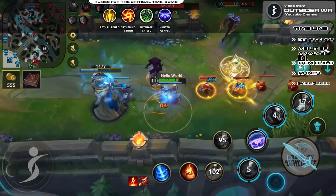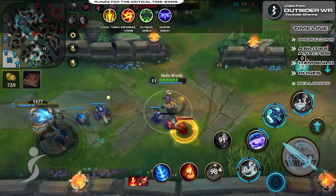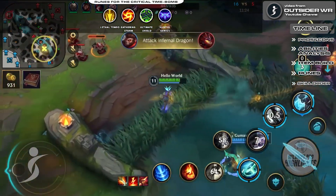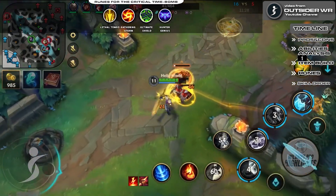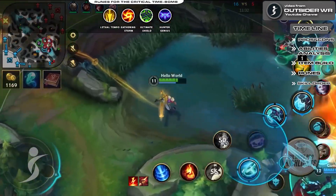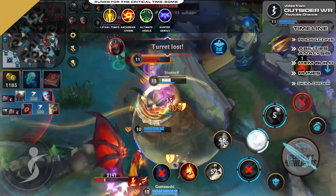Lethal Tempo: this rune grants Ekko additional attack speed, enabling him to transform into a time accelerator — figuratively. Gathering Storm: if Ekko is going for a late game fight, this rune will provide him with additional AP or AD based on the items built. Hunter Genius: this rune will give additional ability haste to Ekko, enabling him to spam his abilities even more.